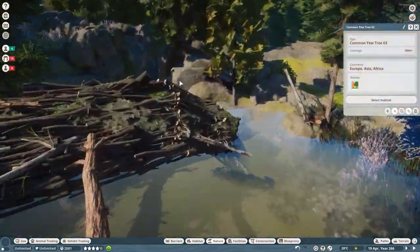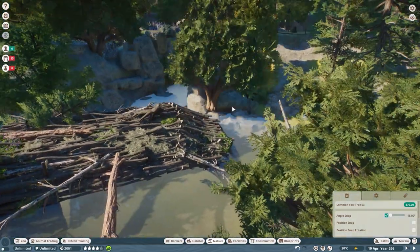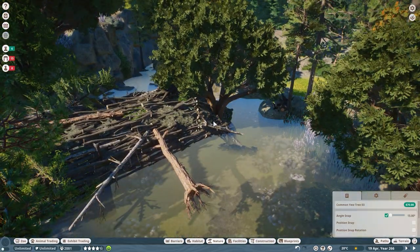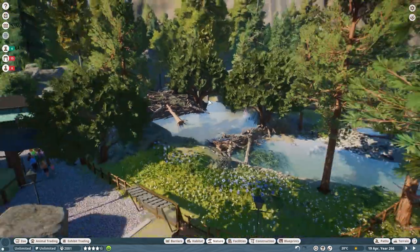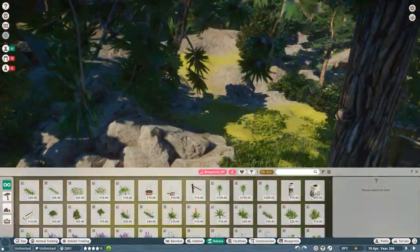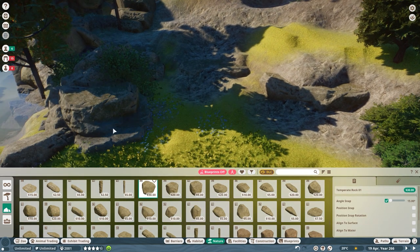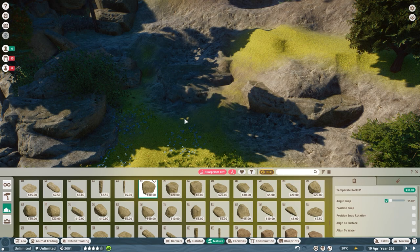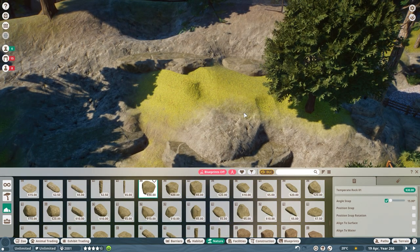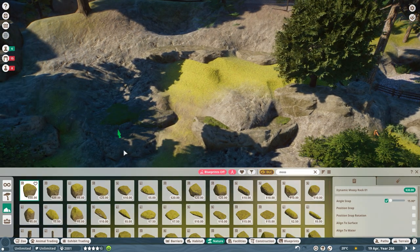I have a couple of ideas — you guys can comment on which you prefer. The first idea is to do a tour as a mixture of play mode and pause mode: mostly in pause mode to go through the zoo, then finding a steady point to let it run. Yes, it will be choppy, but it won't be too annoying if I'm not moving around too much.